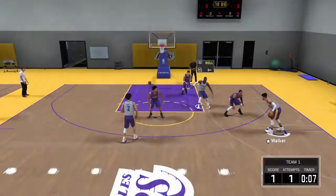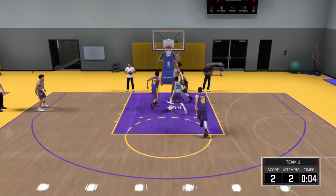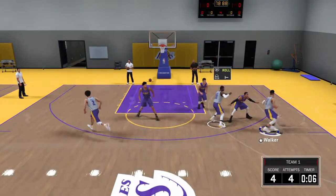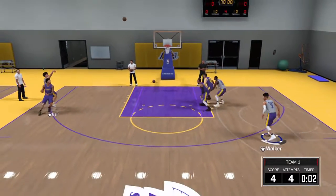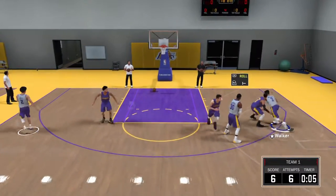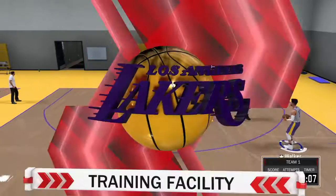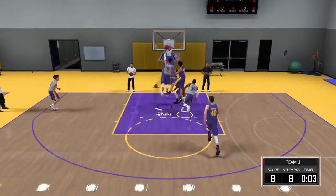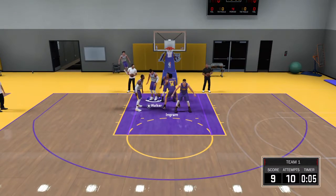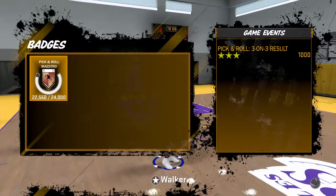On this free throw badge, basically all you gotta do is put it on Pro Play with 12-minute quarters, try to drive, pump fake, try to get fouled as much as you can, get to the free throw line, and make those free throws. It's just that simple — you can actually get your free throw rating up by shooting free throws from the line to get the badge. At first it doesn't put your free throw rating up, but it helps get the badge easier, even though half the time you miss because it starts at 65. They can't guard me out here — it's way too easy.